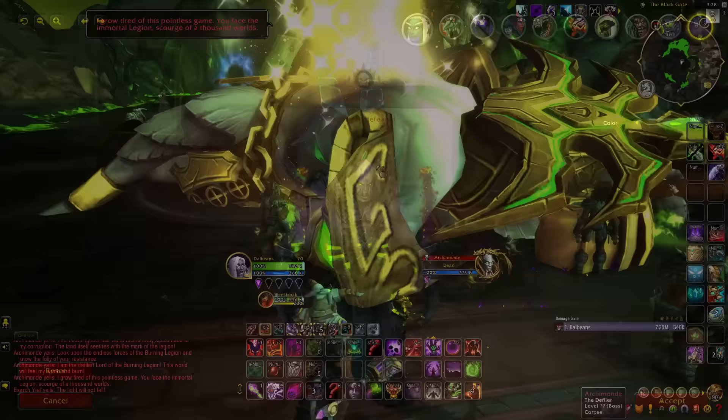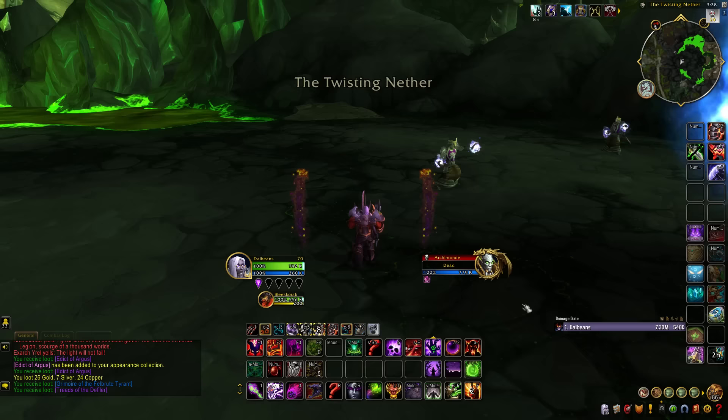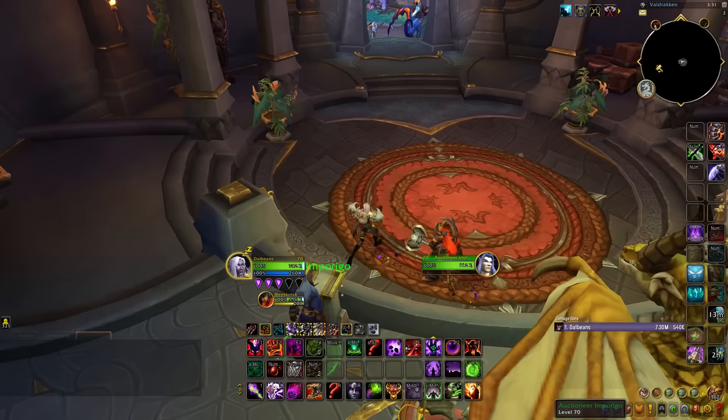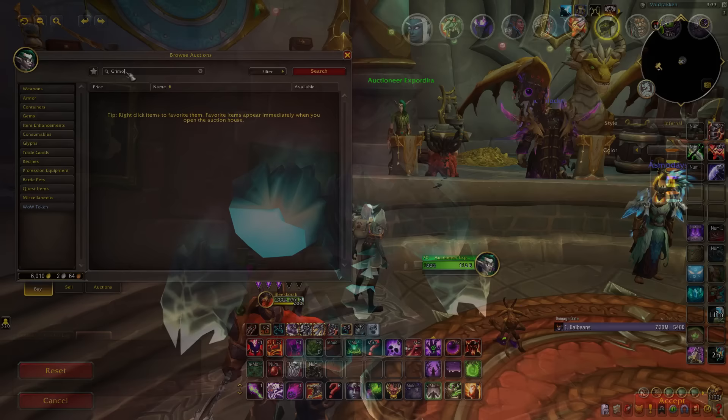Next, let's cover some of the previously found demon skins to help you finish out your collection, starting with the Wrathguards. All three variations of the Wrathguard appearance can be obtained easily with the Grimoire of the Wrathguard, which can either be bought on the Auction House or crafted with the Legion Inscription profession. We also have the Abyssal Infernal variations for the Infernal. Just like Wrathguards, the Abyssal customizations can also be purchased from the Auction House or crafted with Legion Inscription.